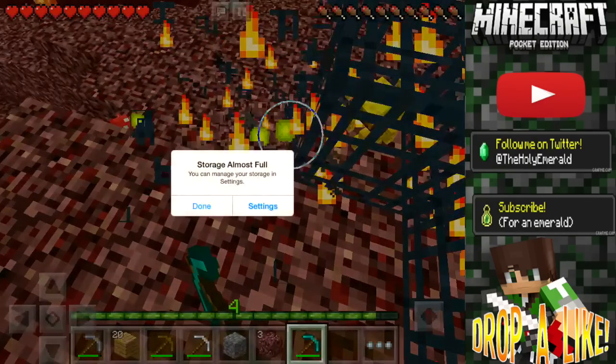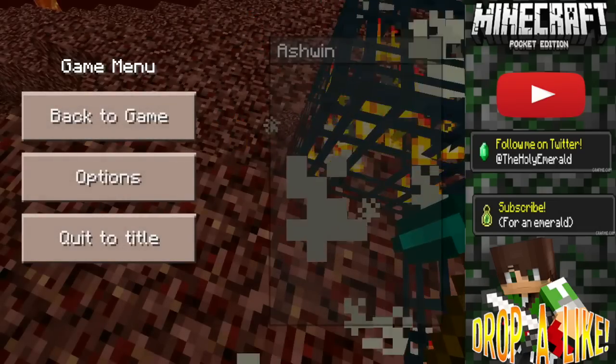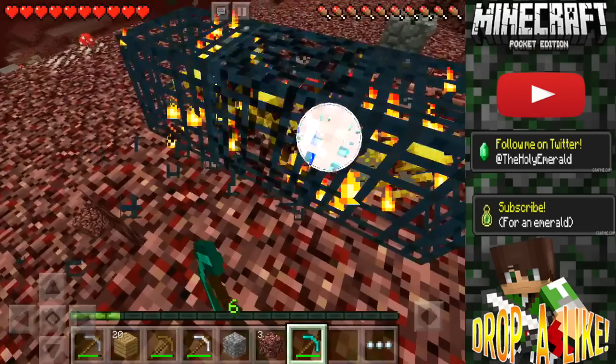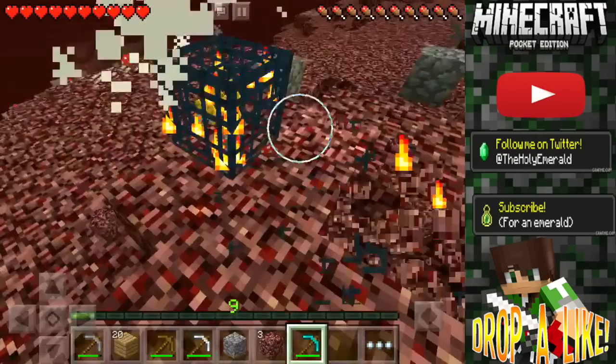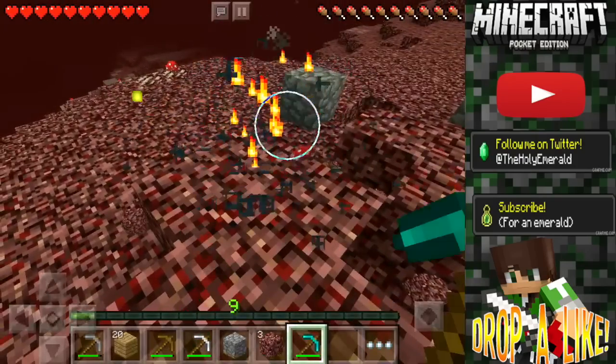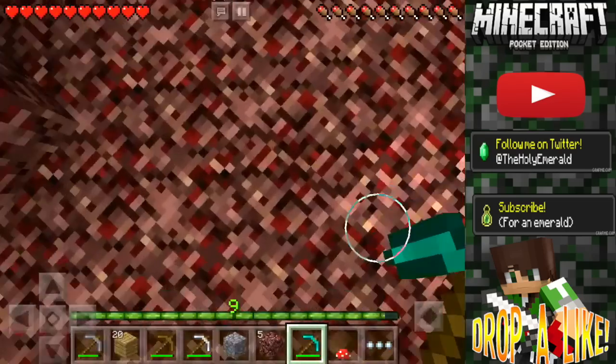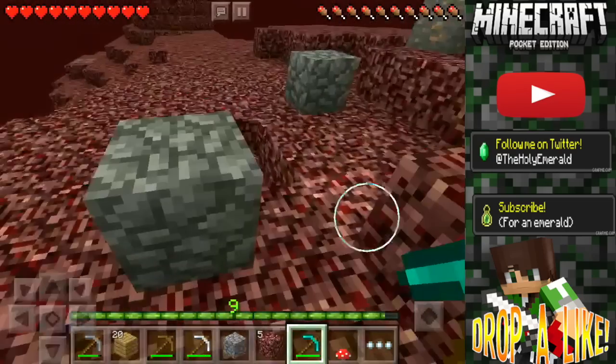I haven't touched this device in forever, which is probably why it's so laggy. Anyways, I will be showing you guys the fastest way to get XP in Minecraft PE — just get a diamond pickaxe, or whatever pickaxe, and mine blaze spawners.